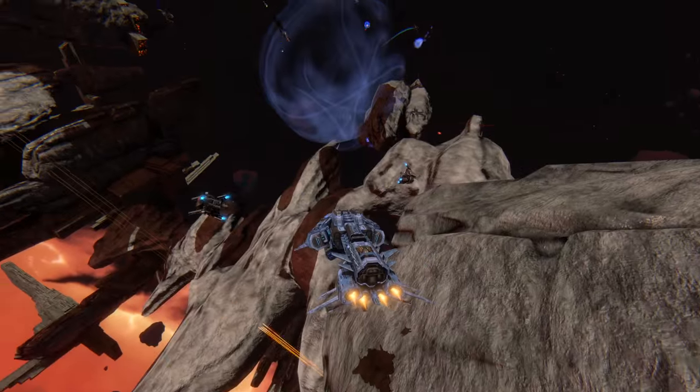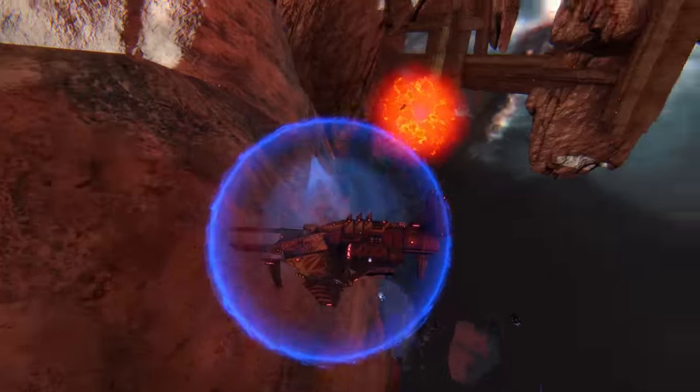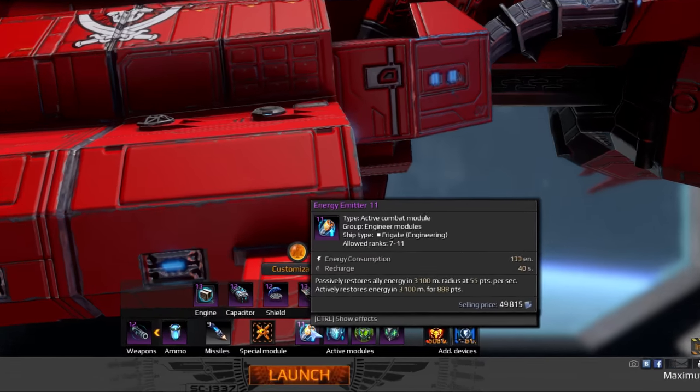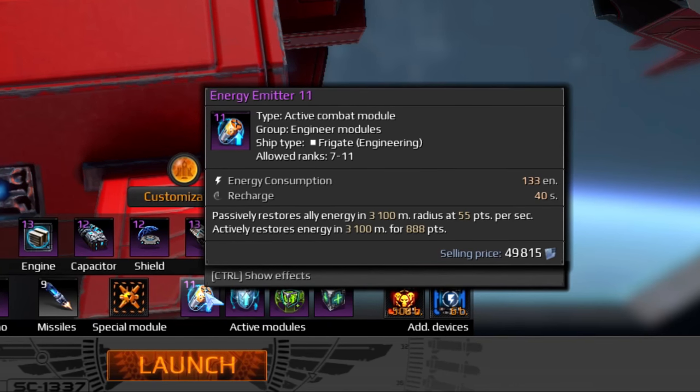Yet another skill of an engineer is called the Energy Emitter. It boosts the energy regeneration of all nearby friendlies, meaning they can use their abilities more often, while you can build the power required to dish out proper auras.